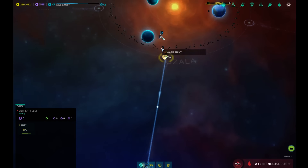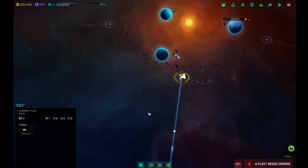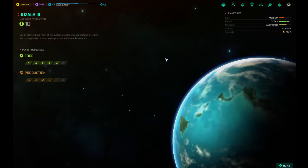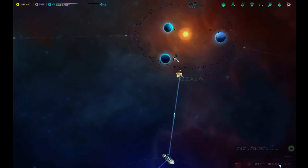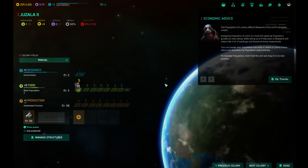Oh no. They're going to colonize — they're going to beat me to it. I can't do any fighting with that guy. How do I stop them? I'm guessing they're going to go to this planet and I don't want to give that to them. Can I maybe buy a ship and park it there? Early war with the humans? Humans are pathetic. We can do it.